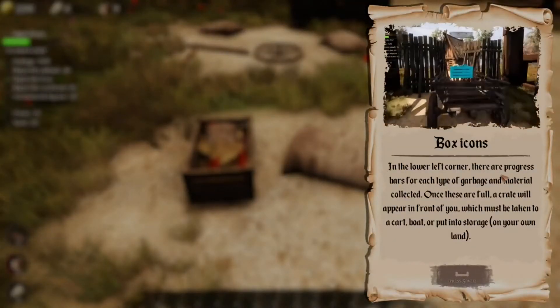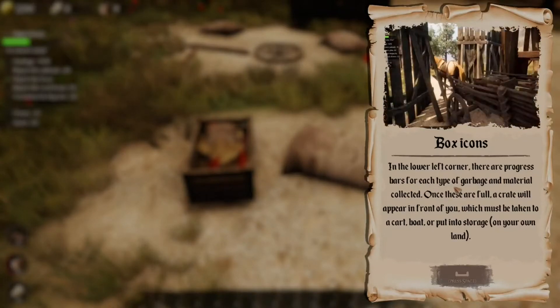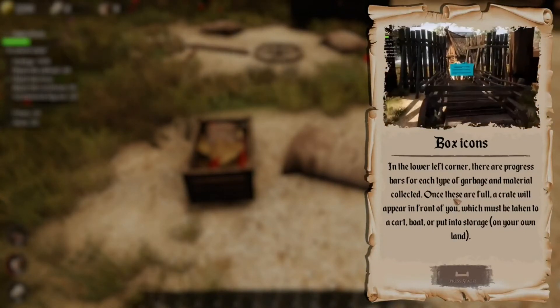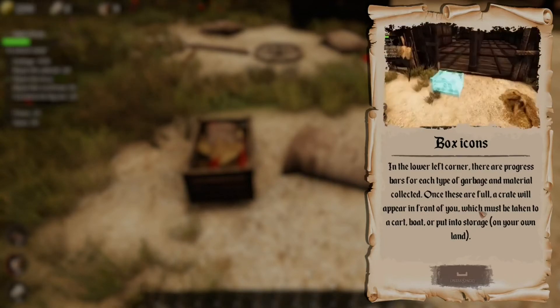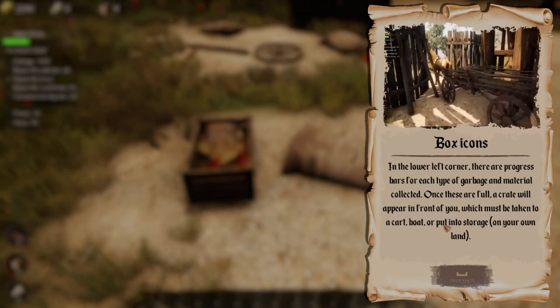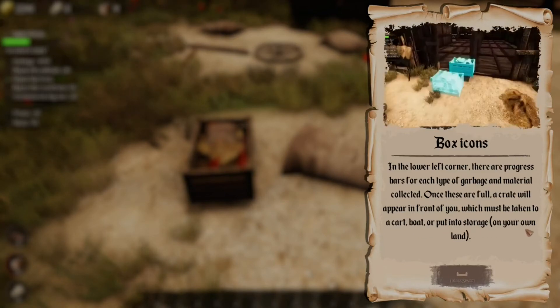Box icons. In the lower left corner, there are progress bars for each type of garbage and materials collected. Once these are full, a crate will appear in front of you, which must be taken to a cart, boat, or put into storage on your own land.